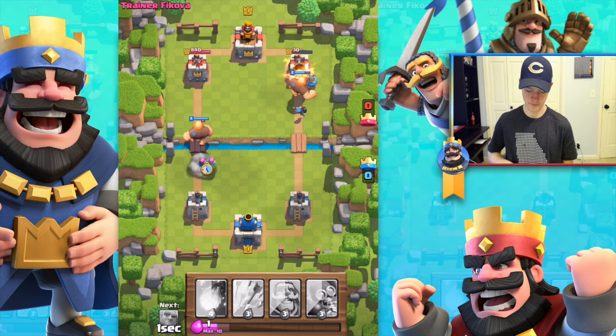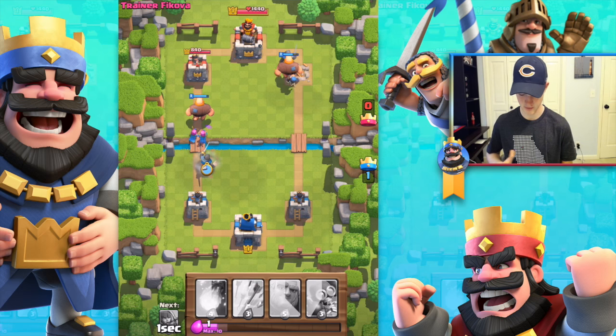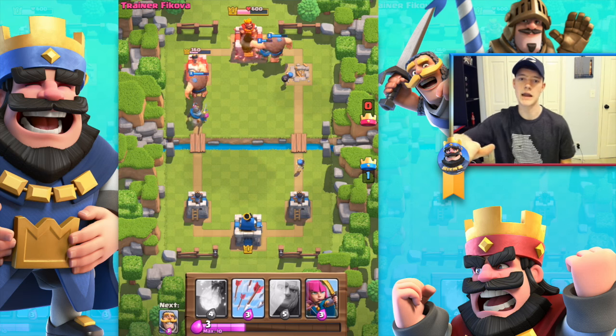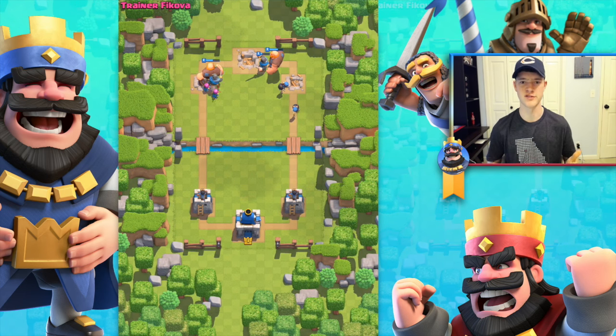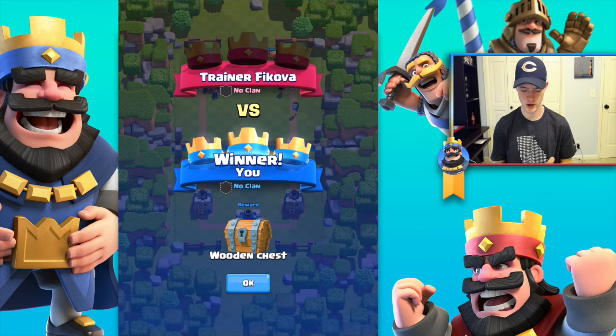I'll save it for the knight and send in another knight coming in behind this giant. I think that's a safe bet. Let's get another bomber going over here — he's gonna just slide in and get over the king. Got the three stars — I'll take it. Training camp is not that hard.